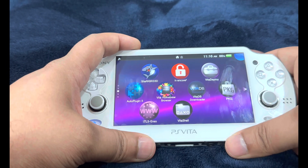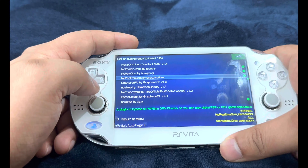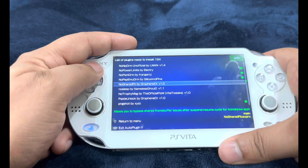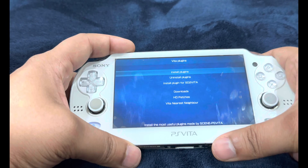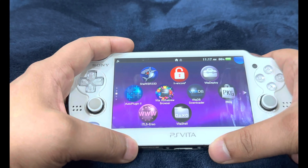To apply this, go into AutoPlugin, then Vita Plugins, then Install Plugins. The one you need is psbmu_drm by Silica and Pina. After installing it, restart your PlayStation Vita for the plugin to be applied.